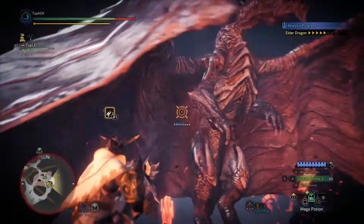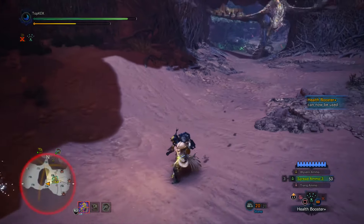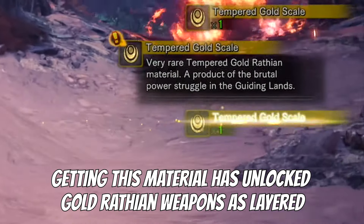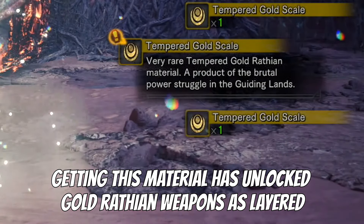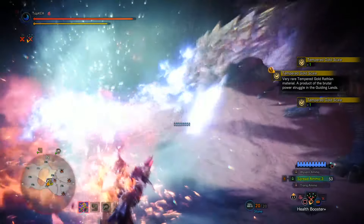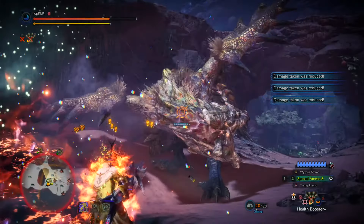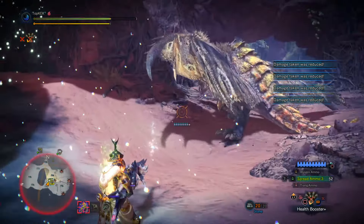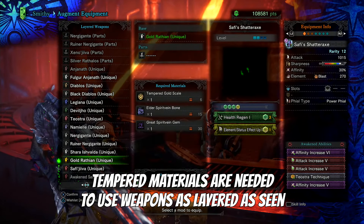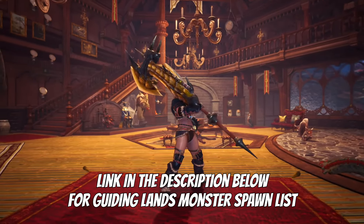If you're looking into multiplayer online gameplay, then you might have a much easier time getting every single monster as a tempered monster and getting their tempered materials. All you need to do is look for friends and see if they have a Guiding Lands area at level 7 in order to spawn certain monsters as tempered. If they do, get them to spawn that monster, get the tempered materials, go back to the smithy and then you'll unlock the weapons as layered. So long as you're collecting tempered materials in the Guiding Lands, you're continuously going to unlock more and more layered weapons.